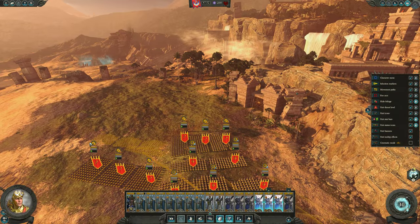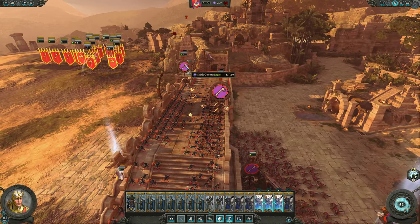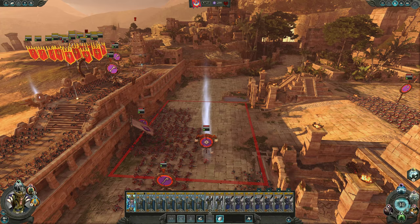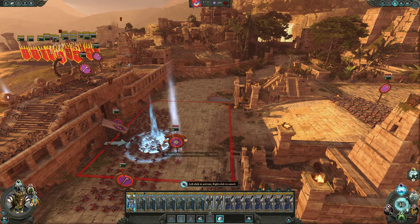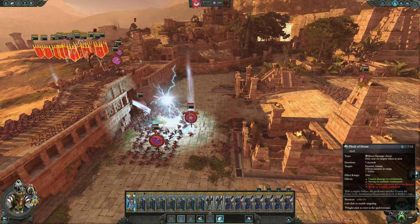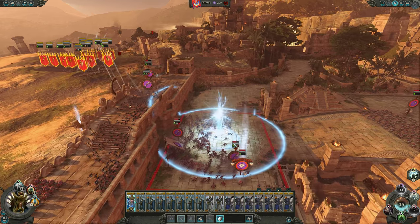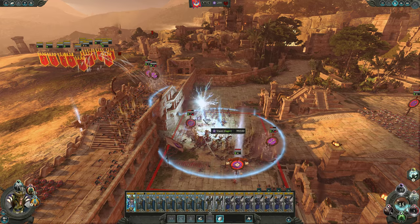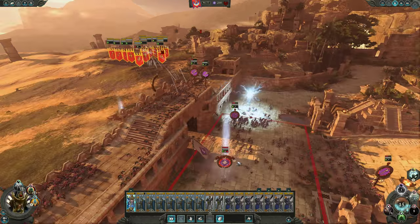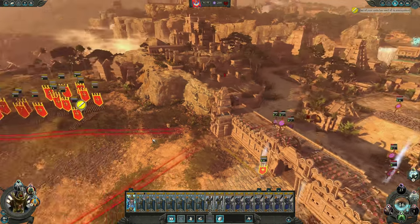A unit has used all of its ammunition. A couple more units have used all of their ammunition — we'll move them out. We've got 30 winds of magic so let's drop this stuff again. We're not going to use the net this time — I don't think that really made a big difference. We'll drop the Flock of Doom. We're doing okay damage to these guys. The door's open — are they going to come out and attack? Don't hurt Teclis, he's not very strong.